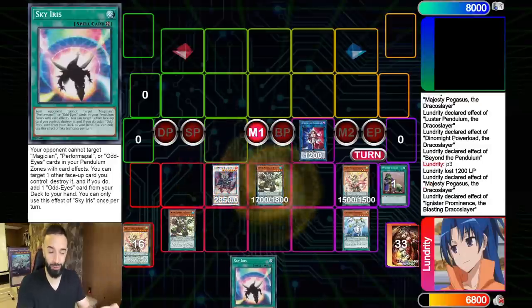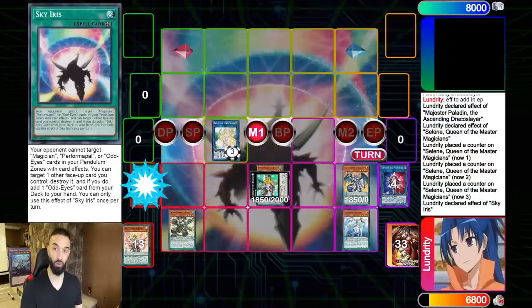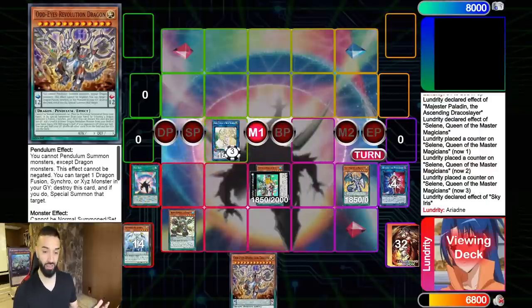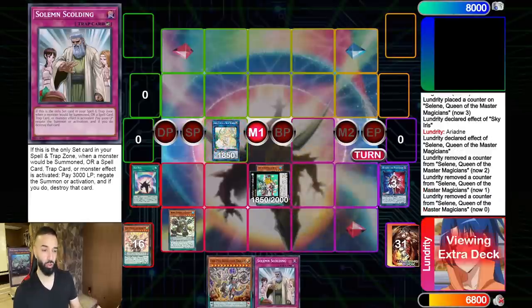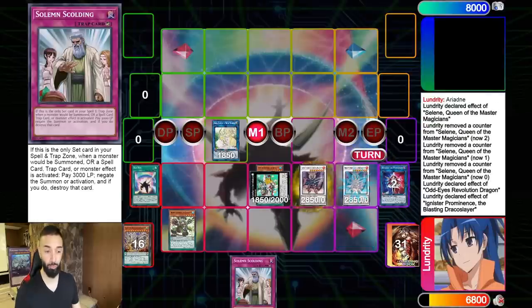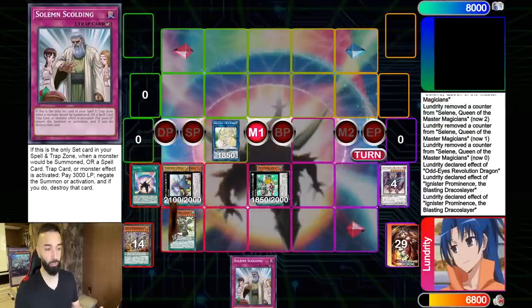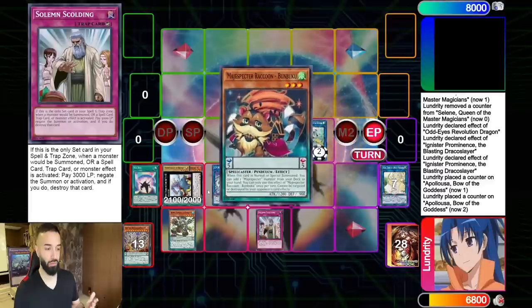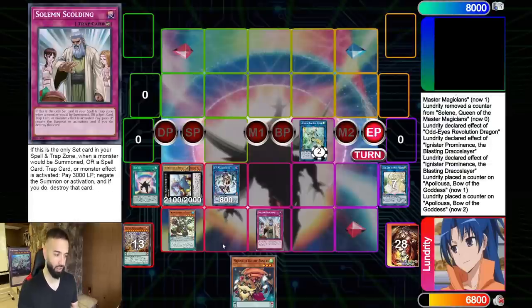Going first when you side into this — you know how people side into Summon Limit or Floodgates going first? You actually search a Counter Trap, so you play around all sorts of things your opponent might have post side deck, like spell cards. You still end on an unbreakable board of Apollosa, Mascarina, So Scolding, and Baguska. The second they try and out the Baguska, you just use Solemn Scolding or Solemn Judgment — or whatever. Those are my two favorite combos of this deck, showcasing how absolutely insane they are.